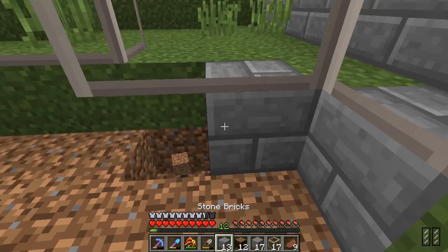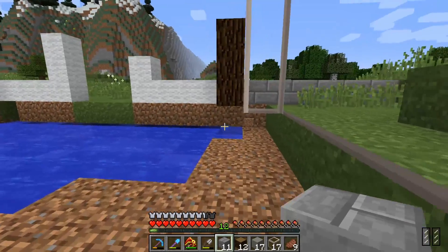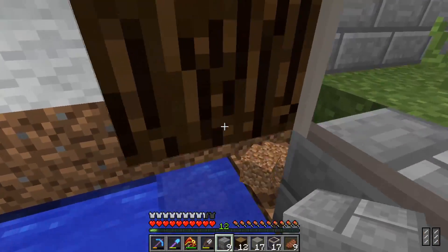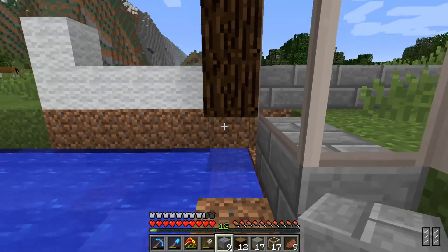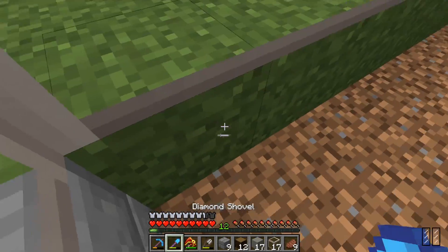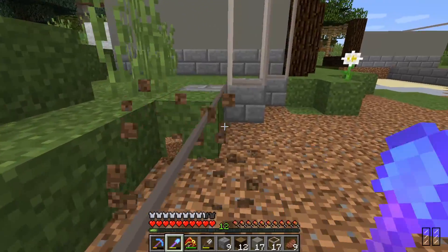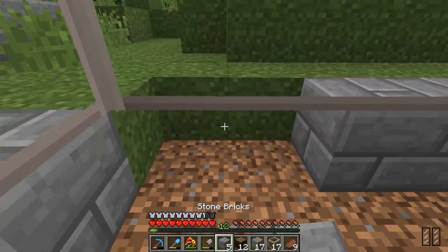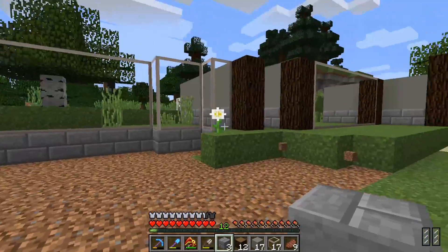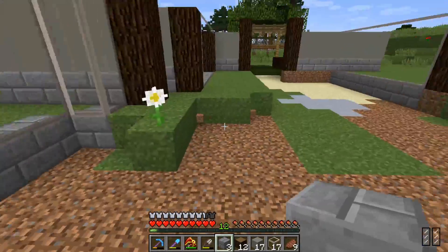Let's get this stone brick out. I'm not worried about this one — this one's gonna be covered under something, so you won't see it. While these you will see, and I wanted them to look like they were reinforced and meant to hold something back so it couldn't get in. That was kind of the idea.